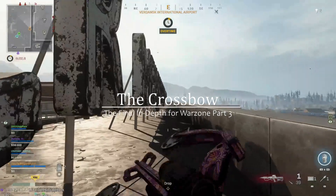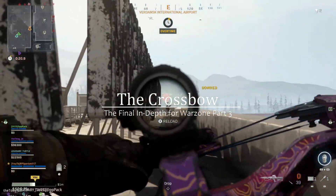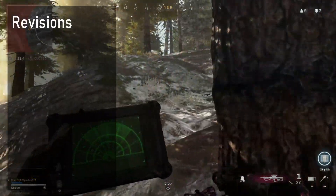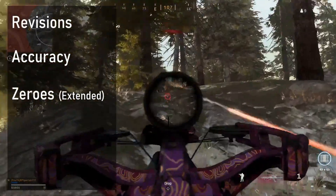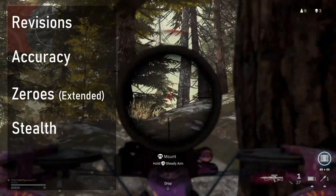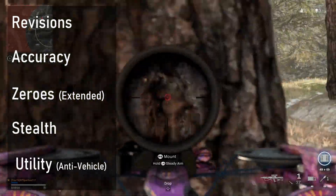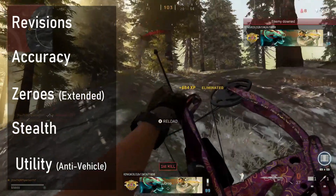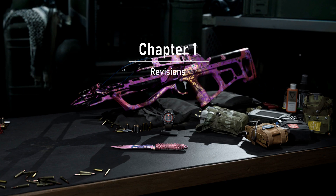Hello everyone, I'm RPSpartan and I'm finally here with my third and final crossbow guide. Today we'll be covering some revisions from the previous guides, accuracy points, the zeroing points on the entire site, stealth potential, and anti-vehicle properties. The last two chapters were the hardest to test but the data was well worth it. With our short and sweet introduction out of the way, let's get started. Starting off with some revisions to the other guides, I have some corrections and clarifications I need to make after more extensive testing.